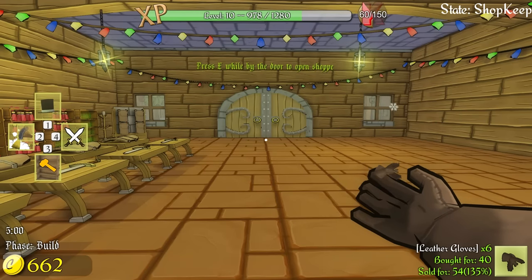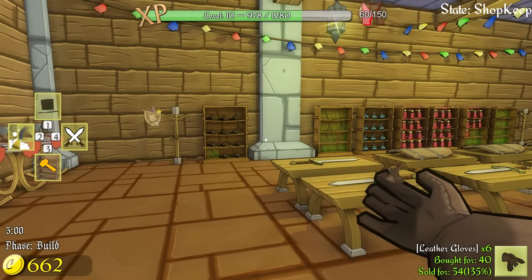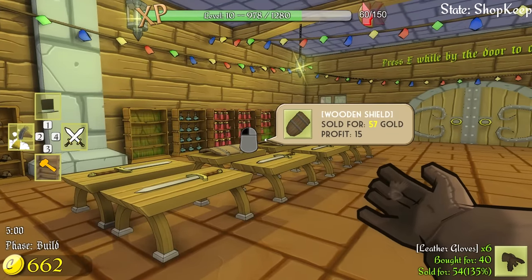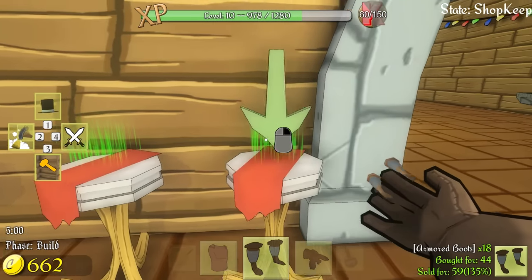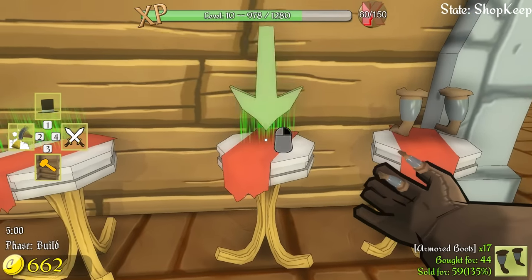What is up guys and gals, welcome back to the Nerdcastle for the next episode of Shopkeep. My name is Splattercat, very happy to have you here today as we hang out for a little bit and try and make more moolah. Make a little bit of cheddar, make some change, try and make our life a little bit better.